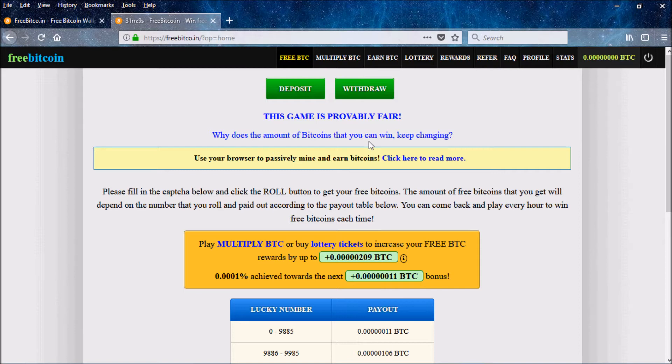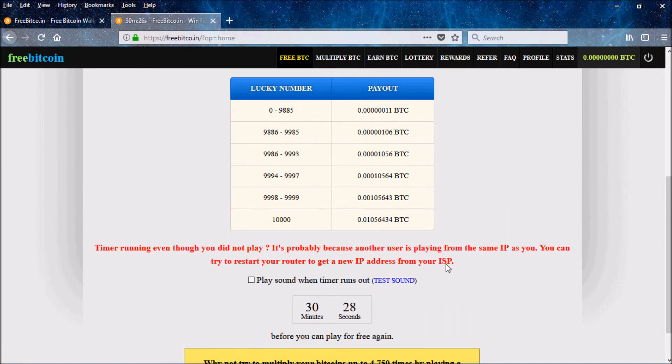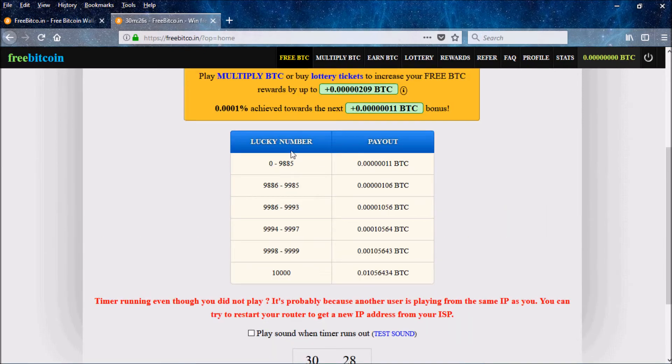The name of the website is FreeBitcoin. On this website you can gamble Bitcoin, earn rewards, and earn free Bitcoin right from the start. Once you get here, you have a timer that tells you how long until you're able to get your free Bitcoin. In about 30 minutes and 42 seconds this will refresh and give you a captcha to type in, then you hit roll. You'll get a number — if it lands between zero and nine thousand eight hundred and eighty-five, your payout will be 0.000011 Bitcoin, which is the bare minimum.